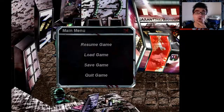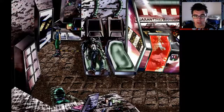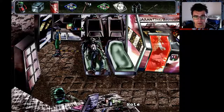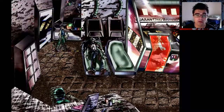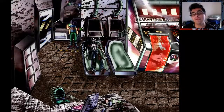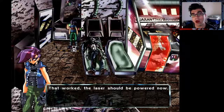What order shall we go in? I'll show you my ending first. I actually did not realize there's a cabinet underneath the laser — it's a power cabinet. You open that and you can use the batteries. That worked. The laser should be powered now.